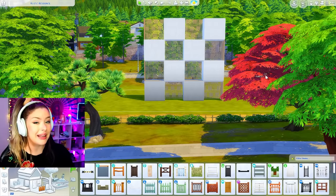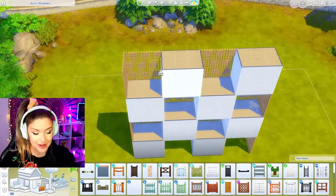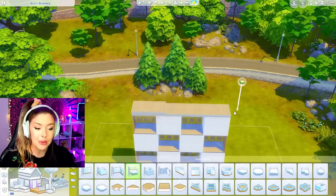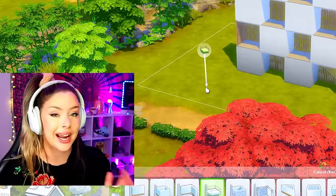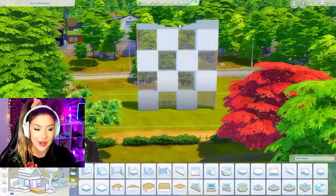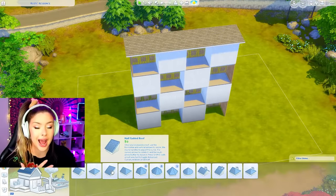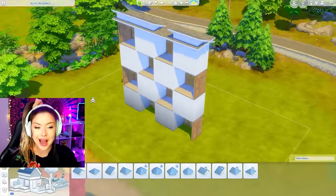That looks so cool — I'm almost getting eco vibes right off the bat from that. I'm going to attempt the roof. I was thinking we could either do platforms at different heights to make it look interesting, but this is four floors so I couldn't really use a fence on top. I kind of have no choice but to roof it or use platforms. I could do something like that for my roof, or go in and roof it with one half-gabled roof piece and then go in with others and turn them the other way.